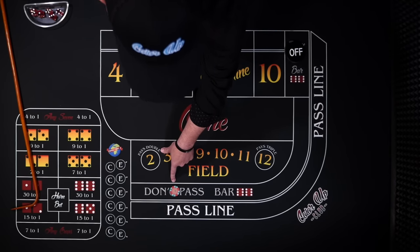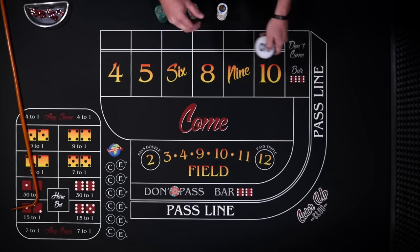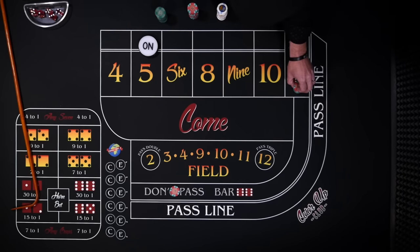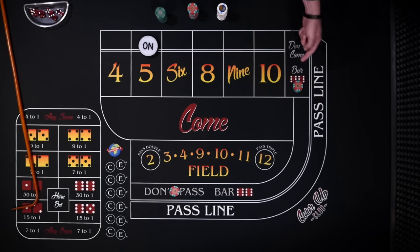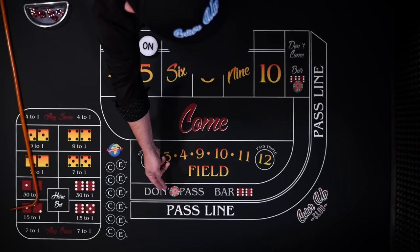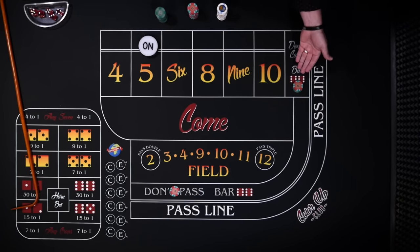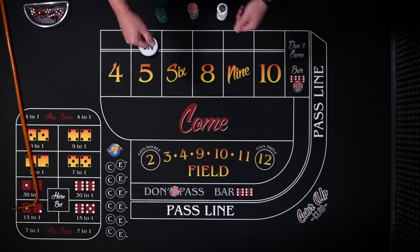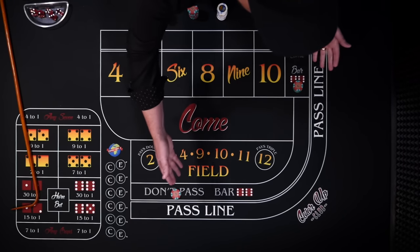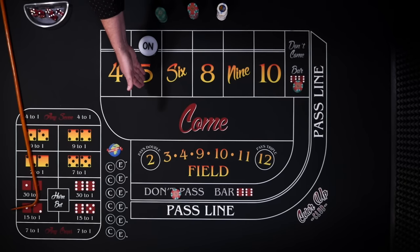This bet loses with the 7 or 11 and wins on the 2 or 3. You've got $30 at risk. Let's say a point gets established and it's the 5. What we're going to do is make another $30 bet in the don't come. This bet loses with the 7 or 11, but with the 7 it loses here but we would win on the don't pass, so it would break even. So we're no longer worried about the 7 — we are worried about the 11 and the 5.